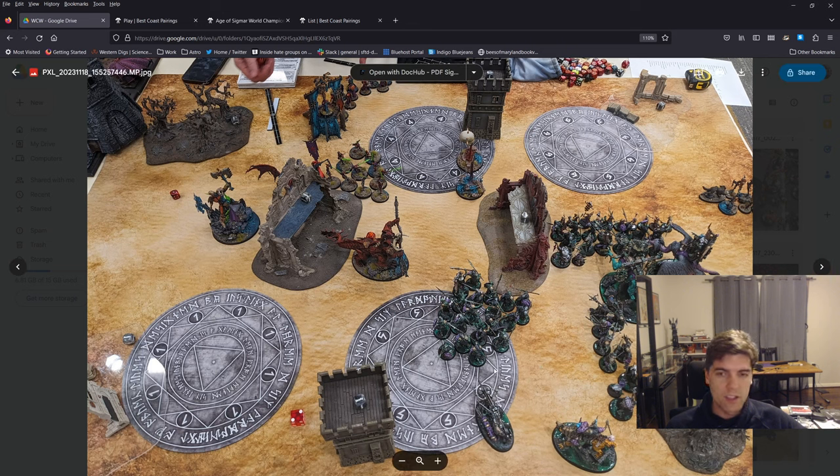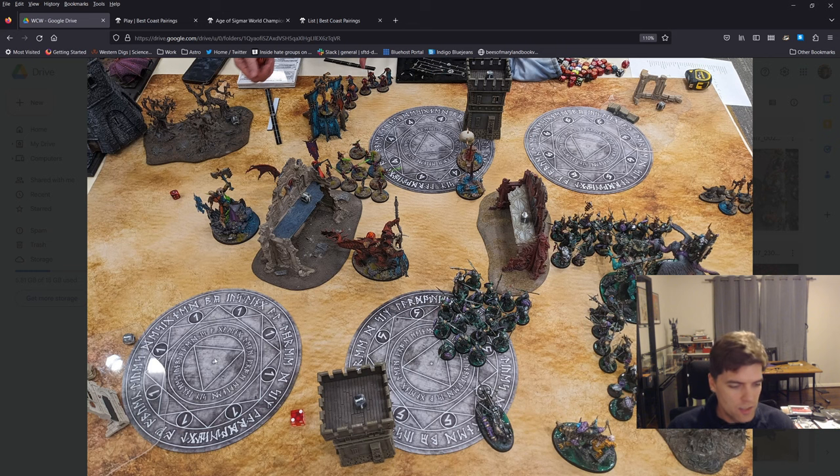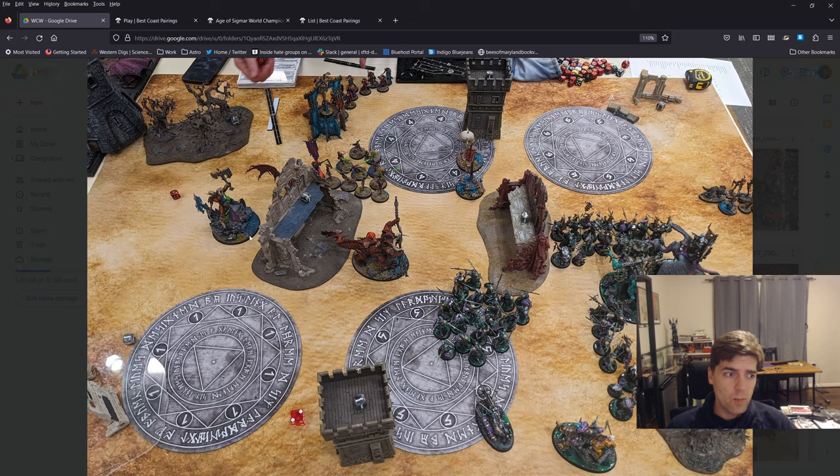I took the minus one to wound and the traps, trapping the top middle objective and the bottom left objective — just thinking it would be nice to chip down a few wounds on Scarbrand or Blood Warriors. What I really should have done — and I even talked to Chai about this before deployment — was pick up one of his Blood Reaver units to deny Surround and Destroy first turn. Afterwards he was like, 'Why didn't you do that? That would have been so much better.' I was just out-thinking myself at game six.